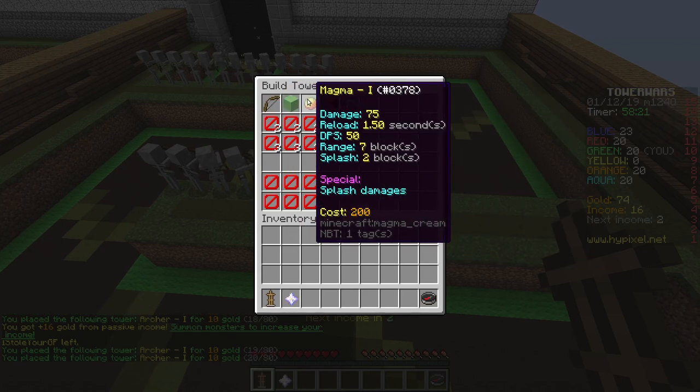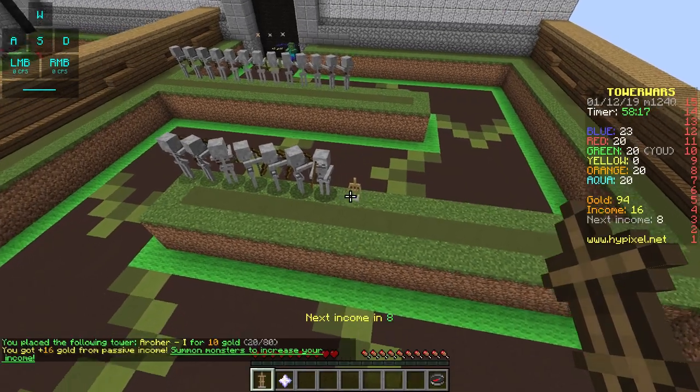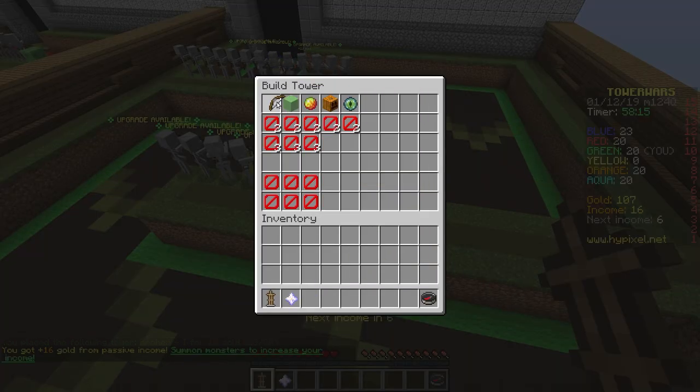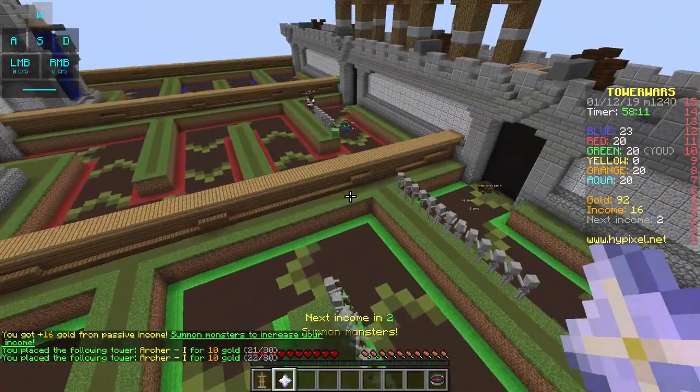As you can see, these are the different bots. We got the slime, we got the magma for example, that works kind of like a mortar. So that's how they work.